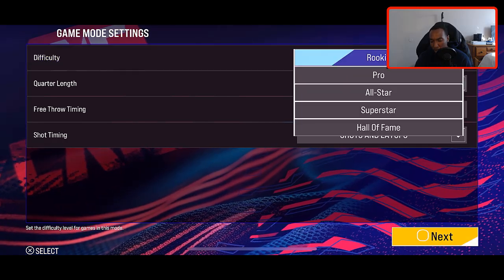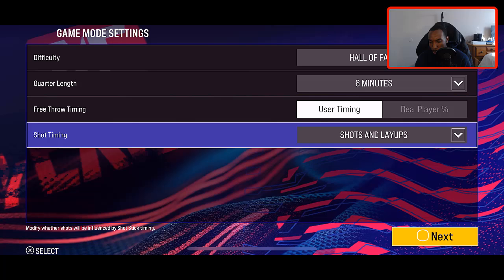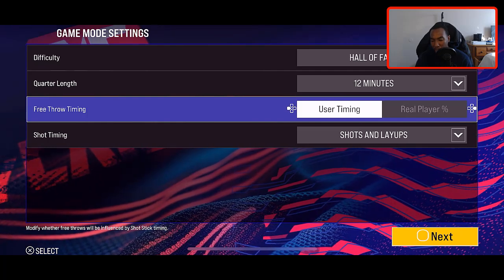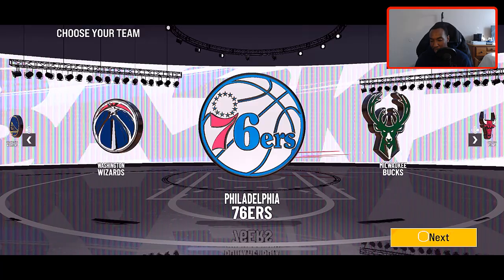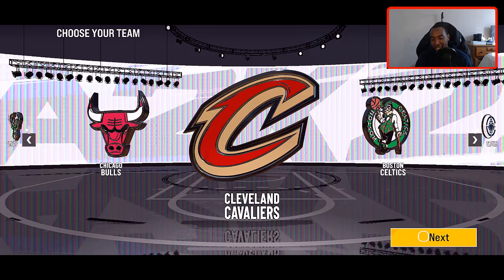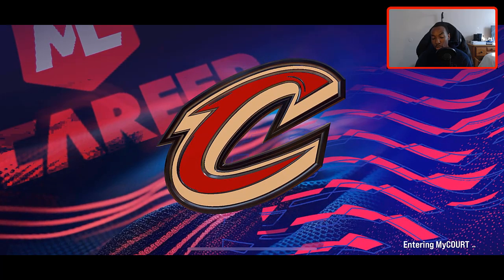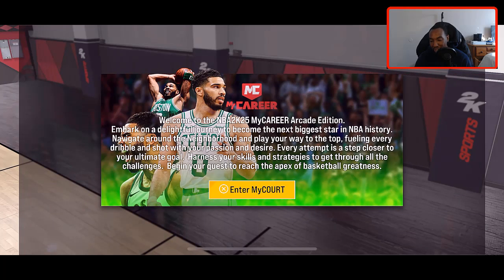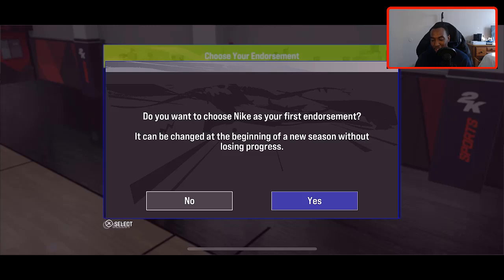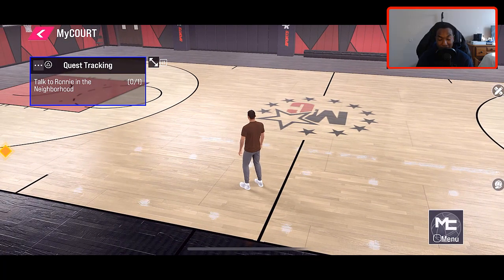Here is our player — we're number 10, Miracle. We went with Pull Up Precision and Limitless Range, and the Inside Out Shot Creator build at six foot three, right-handed. Let's finish that up. Off camera I'm going to improve my player's look — we're just not going to do that right now. We always play on Hall of Fame difficulty and quarter length is going to be 12 minutes maximum so we can maximize playing time. We're using user timing and timing both shots and layups. The team we're playing for is the Cleveland Cavaliers — I'm from Columbus, Ohio, so that's the team we're going with. Our endorsement is going to be Nike.